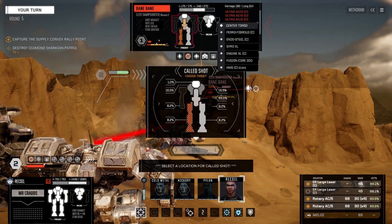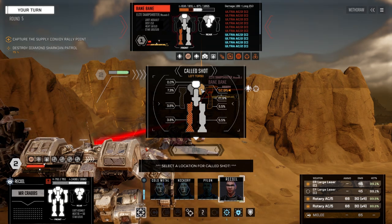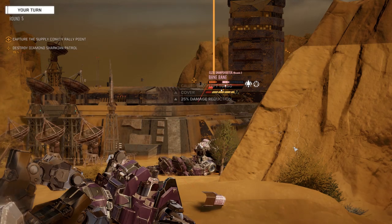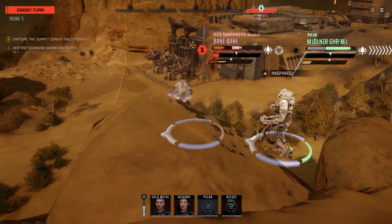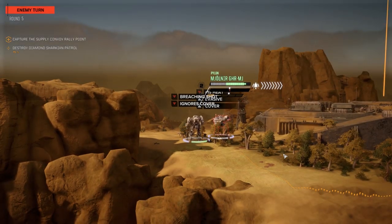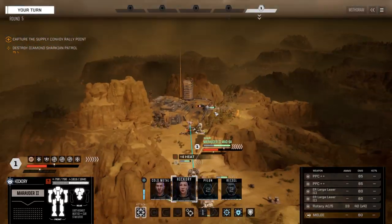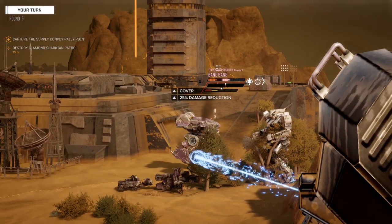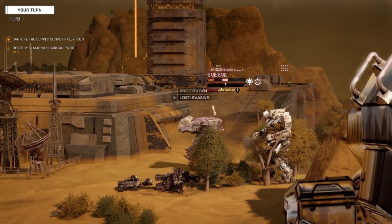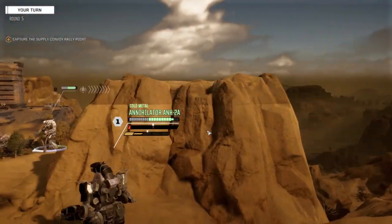I'm sure this guy's running XL — it's clan though. He's lost almost all of his AC-2s. Let's just shoot for the torso on this side. This guy's almost a stick now. Let's save ammo — use all the lasers. He's going down, which means he's incapacitated. Bane going down. We only used four turns of ammo for the Annihilator.